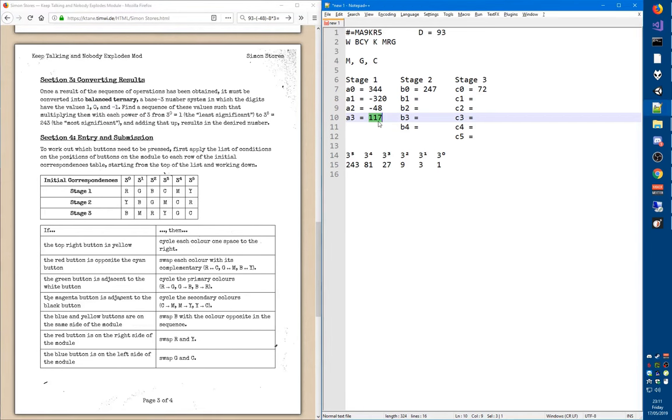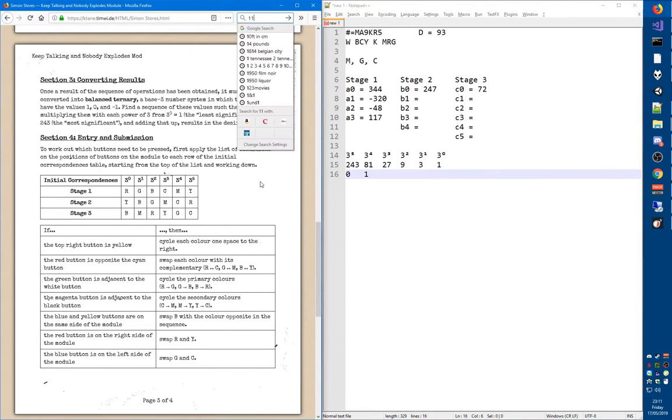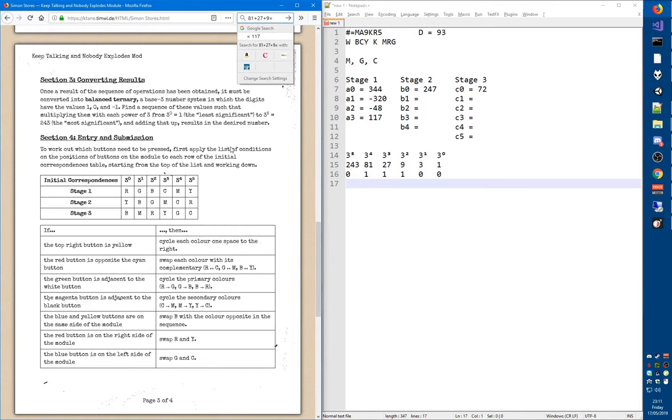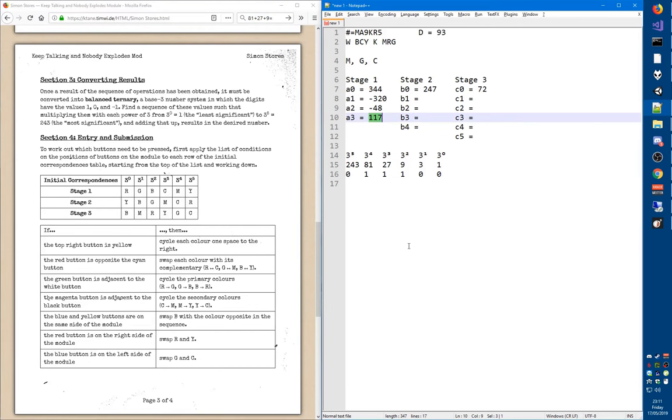In normal ternary: 243 doesn't fit, so we put a 0. 81 fits, so we put 1 and subtract 81, leaving 36. 27 goes into 36, leaving 9, and 9 goes in. To verify: 81 plus 27 plus 9 equals 117. This example doesn't use any 2s, so it's the same as balanced ternary: 0, 1, 1, 1, 0, 0. In the manual, pluses represent 1s and minuses represent minus 1s.